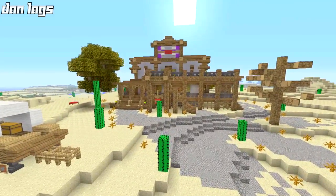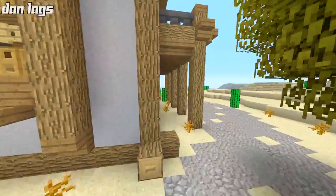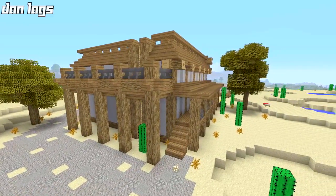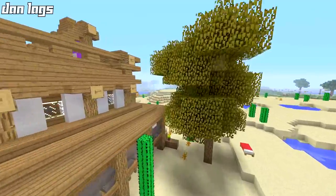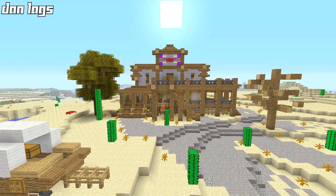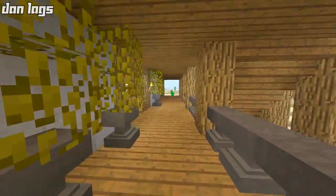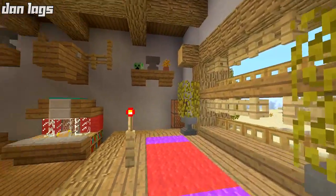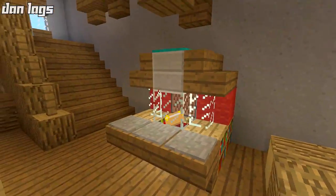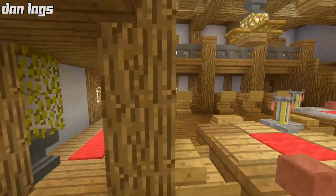Right over here, real quick — this is the saloon, the Western saloon build. I did this one in the summer of 2014. I know that for a fact because I remember I built this entire thing in one day, recorded all the episodes for it in one day, and rendered and scheduled them over the course of a week because I was going on vacation. So this was like my vacation placeholder — the channel was running itself as a Let's Build series. I think this is pretty cool. It's even got this little karaoke stage here, the jukebox machine, the moose taxidermy head — the whole nine is in here. Love the Western saloon.